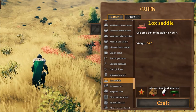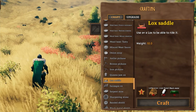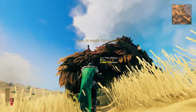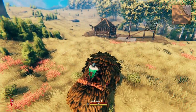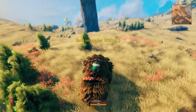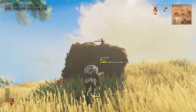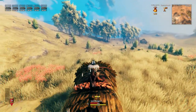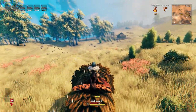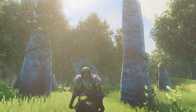Now for one of the best things in the whole update — you can now craft a lox saddle. If you use this saddle on a tamed lox, you can mount and ride loxes. Loxes have a huge amount of health and stamina and are basically complete tanks. One of the most interesting things is that you can fill your entire inventory with as much as you want and still ride loxes when encumbered, making it easy to move large quantities of ores and ingots across huge pieces of land. Not to mention it's super fun to finally have a mount in Valheim.